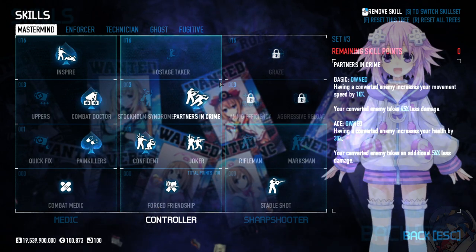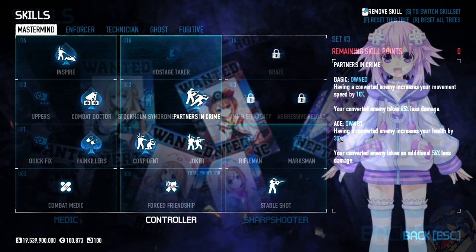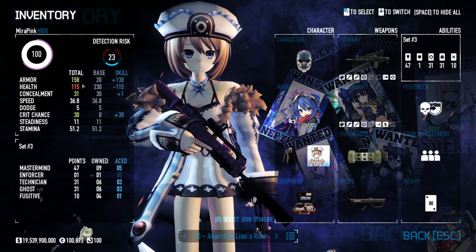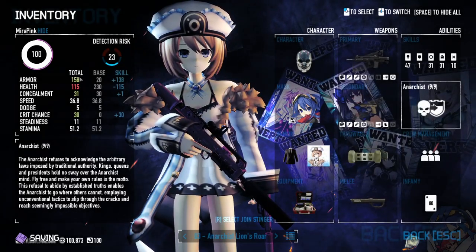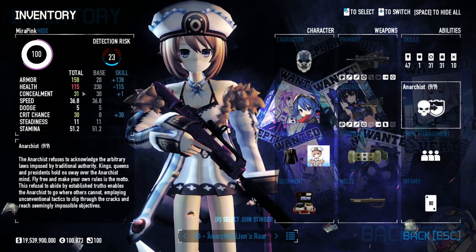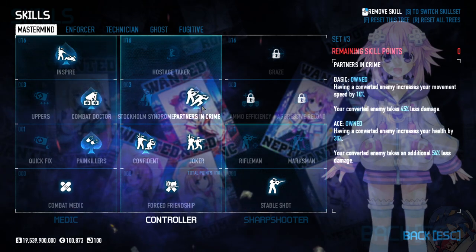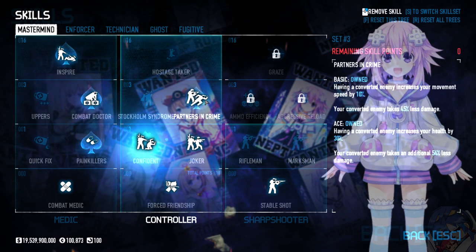Back to the Joker part: having a converted enemy increases your health by 30%. 30% of 230 is 69 health. So 69 health on top of your 115 turns out to be 184. If you go back to Anarchist, 184 health converts into 120% armor — that 158 turns into 241. Remember that number 225? That's the breakpoint — it meets that criteria. So you don't blow your two-second god mode every time you get shot. That's why the majority of Anarchist builds use a Joker, because this is literally all you need to stay alive. If your Joker dies, you can have a second Joker.